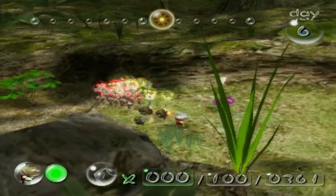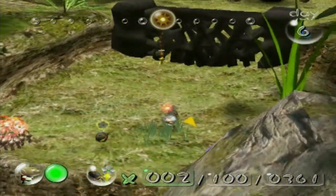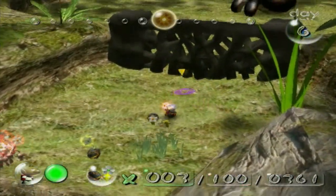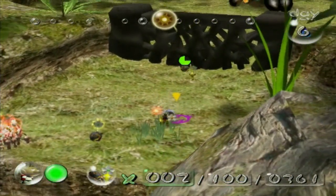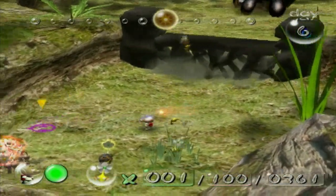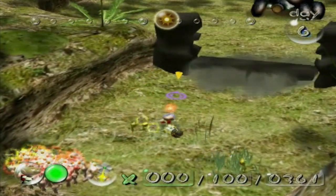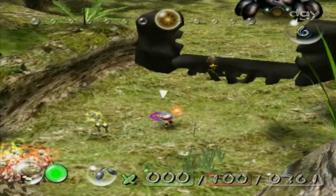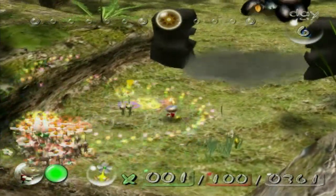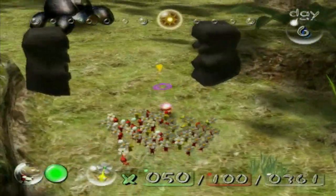This time, do not whistle for my bomb Pikmin. Throw them over to the black gate and let them start dropping their bombs. You guys can see if there's any nectar, although I don't think there are any more leaves — there are a couple of buds so we can up our quality Pikmin a bit. Alright, that's enough — it's time for a boss fight, folks!